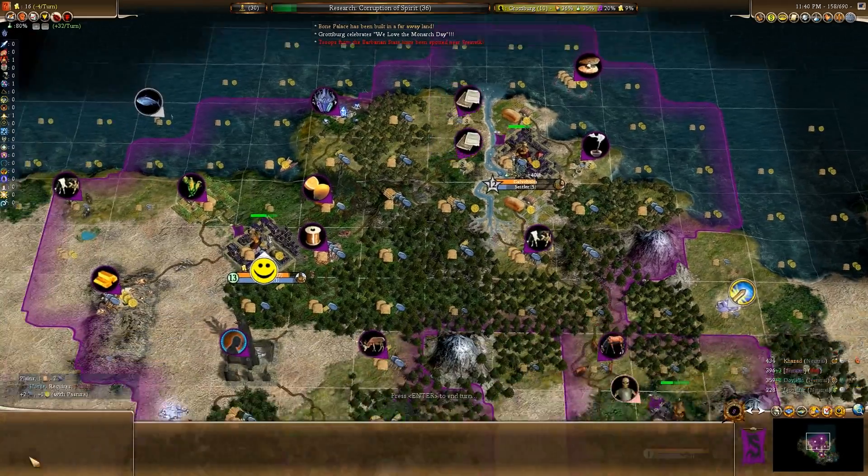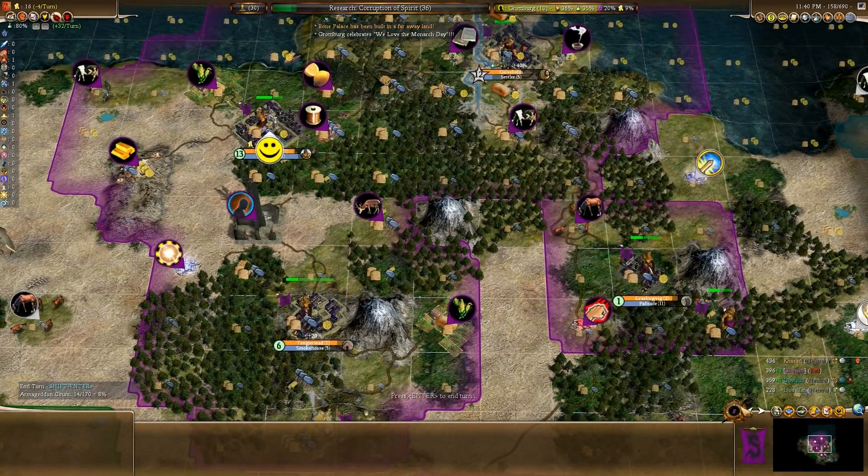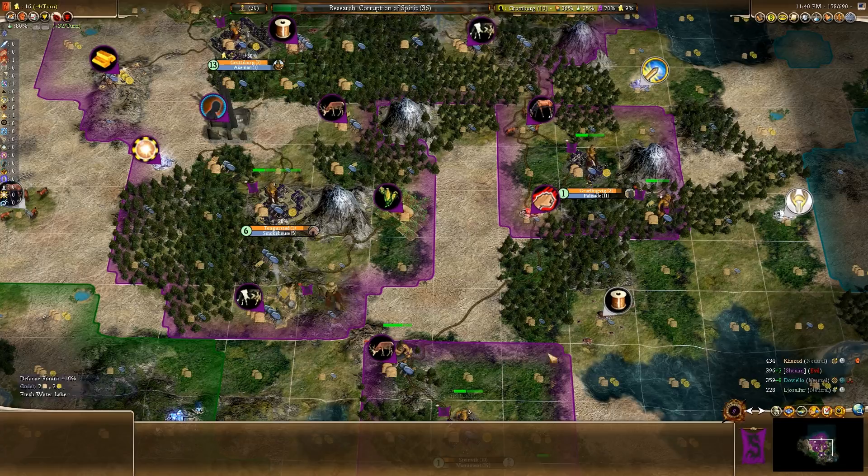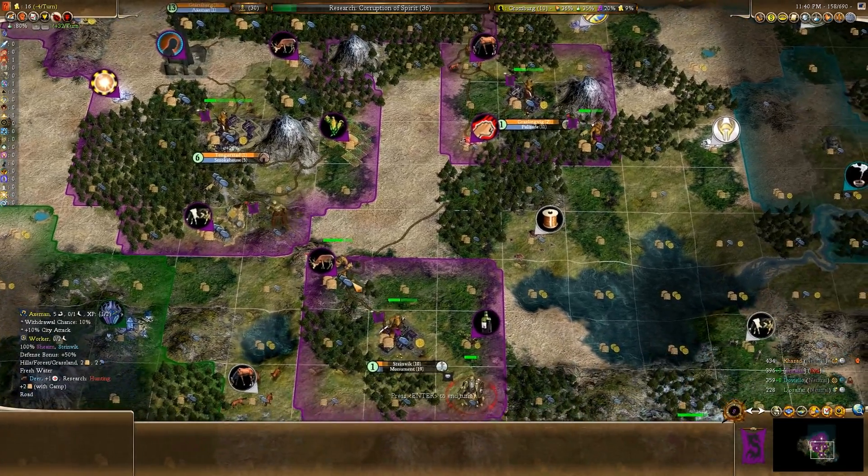As a Shem, I want the Armageddon counter to rise as quickly as possible, as they basically get various bonuses from a higher Armageddon counter. The world spell does destruction in enemy lands, and it depends on how high the Armageddon counter is as well. I've never actually used it myself though.